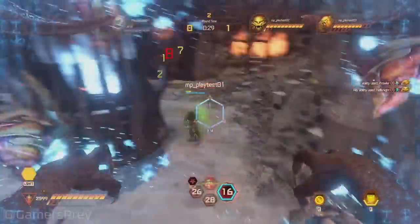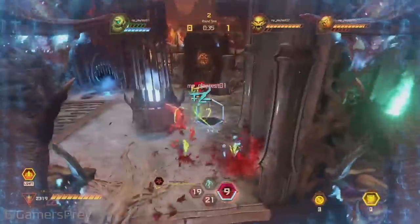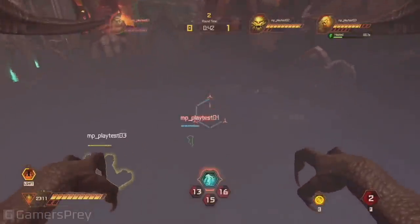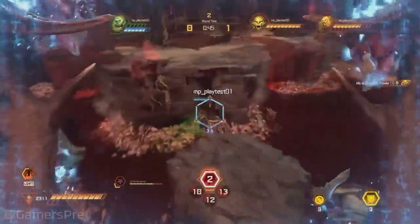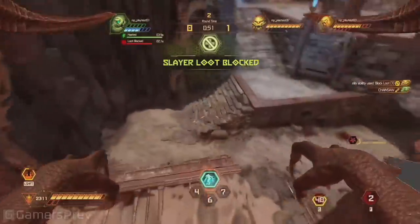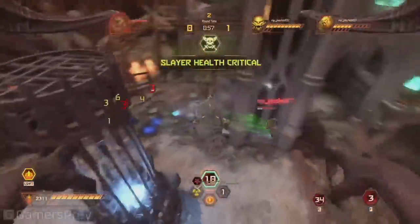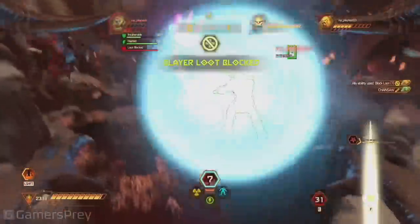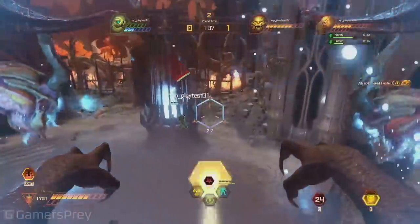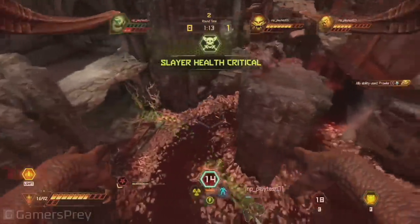So obviously it's a much more aerial character — he has his soul shield. This is interesting because it's best of five, and the Slayer has to eliminate both demons to win, while the demons just have to kill the Slayer once. When one demon dies, the other has about 20 seconds to come back. In this match, you'll notice the Slayer is over-focusing on the Mancubus and kind of ignoring the Pain Elemental.